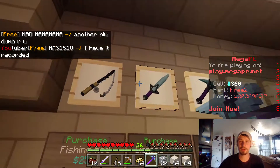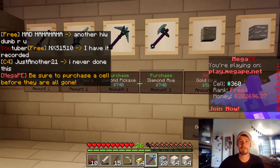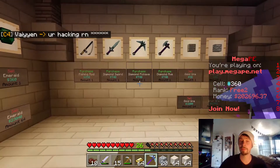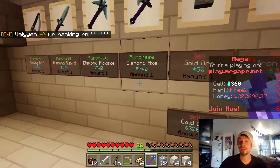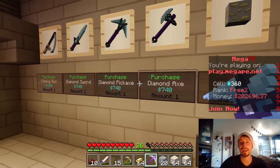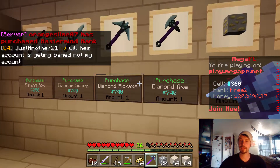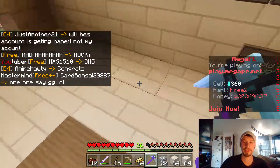Over here you can now purchase — if you have a surplus of money — diamond tools, which is nice. I've never actually done it. One cool thing I have seen here though: remember I told you there are player events? A lot of times people come over here, say there's an event in A block, and they're going to buy a bunch of all these tools with their money until their inventory is full so they can't collect any of it.